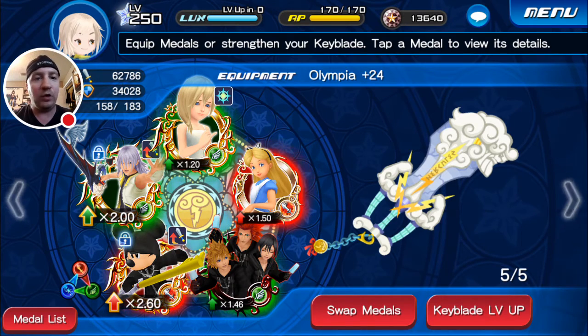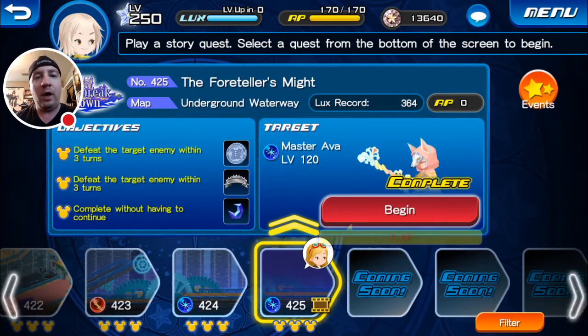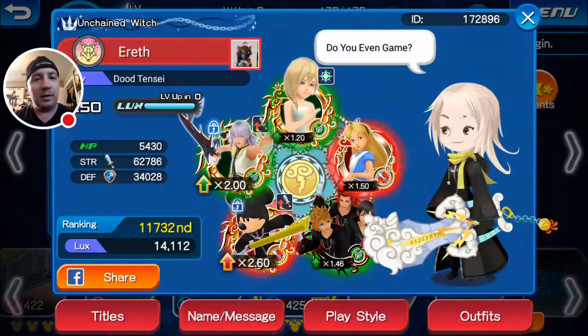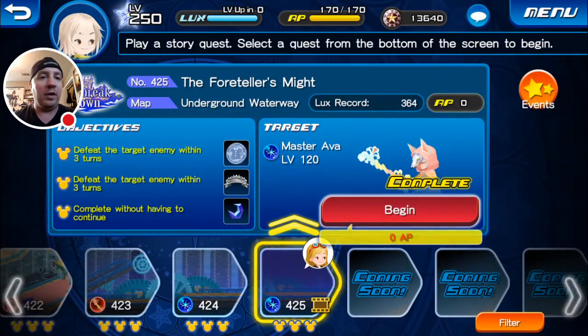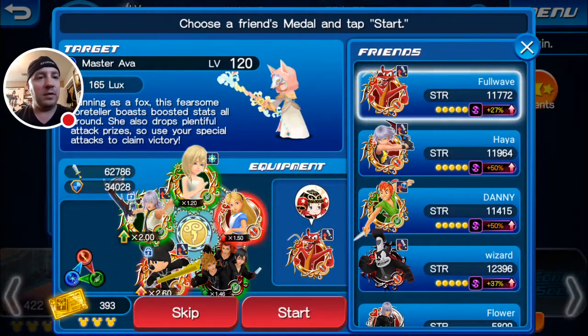All credit goes to Jonathan for showing me this, and now I'm sharing it with you. Let's jump right in. Here she is - Master Ava, level 120. The objectives are: defeat the target enemy within three turns, and complete without having to continue. If you beat her within three turns you get the Unchained banner, which I'll show you right here. It's a pretty cool banner - I like it quite a bit, and that's why I kept it.